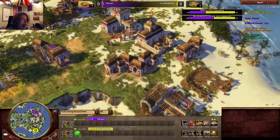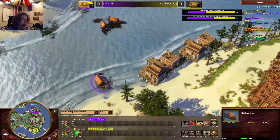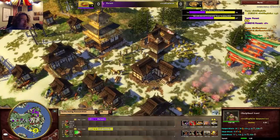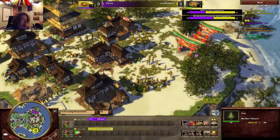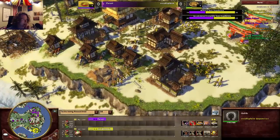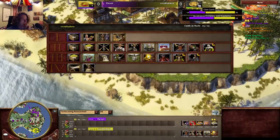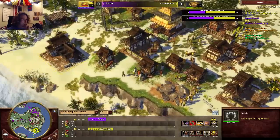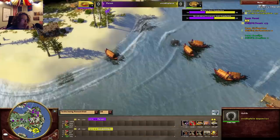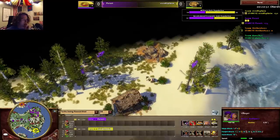The Gurkha are currently sitting at 20 ranged attack and the Yumi are sitting at 30, so that's going to be big. Vivid just ran out of berries — he has a Cherry Orchard in his deck, but sending that is going to be really bad for his shipment progression. He chose to drop some rice paddies instead, which is even worse. Poxic dropped a villager on the island — I think he's exploring, and he can grab those cows which will provide a nice XP trickle.